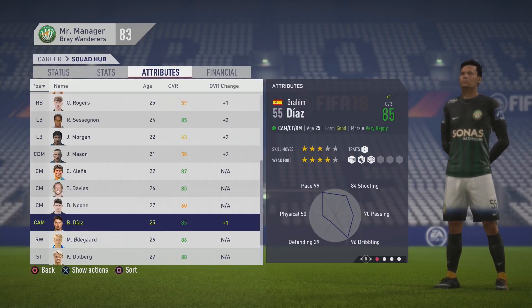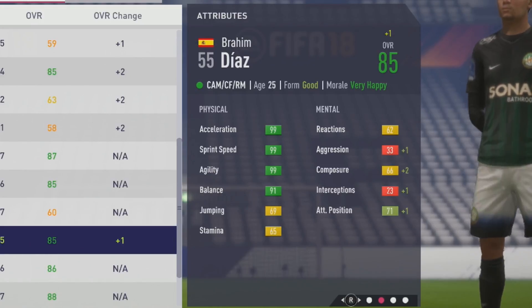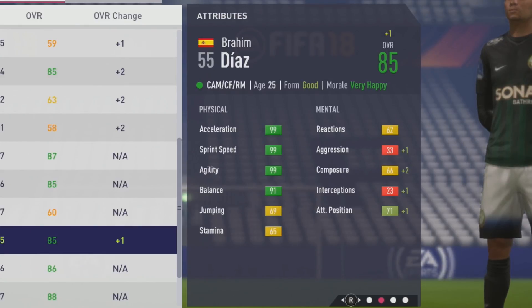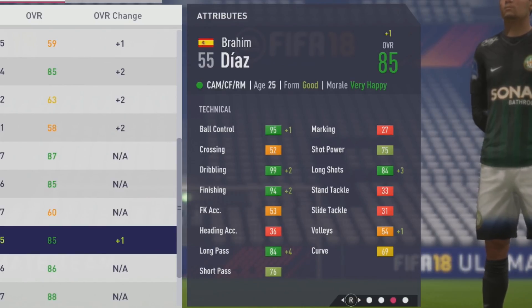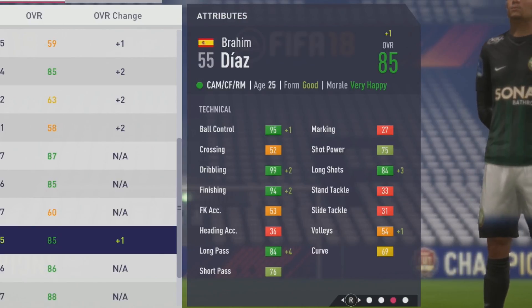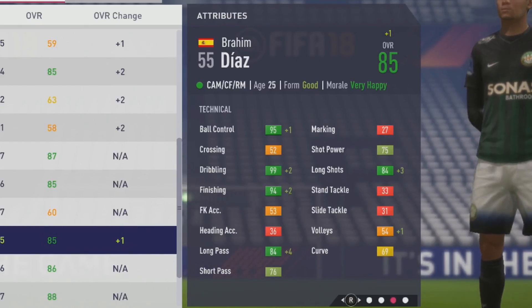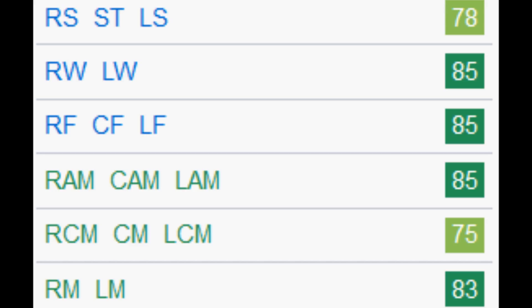He hits his potential of 85 overall at age 25. Maxed out pace and agility, 91 balance, 69 jumping, 65 stamina. Mentally: 62 reactions, 66 composure, 71 attack positioning. Technically: 95 ball control, maxed out dribbling, 94 finishing, 84 long pass, 76 short pass, 75 shot power, and 84 long shots. A very good dribbling finisher. Long pass ends up growing a lot more than short pass — seems to happen for center attacking mids. He can play 78 as a striker, 85 as a winger, 85 as a center forward, and 83 as a right or left mid.